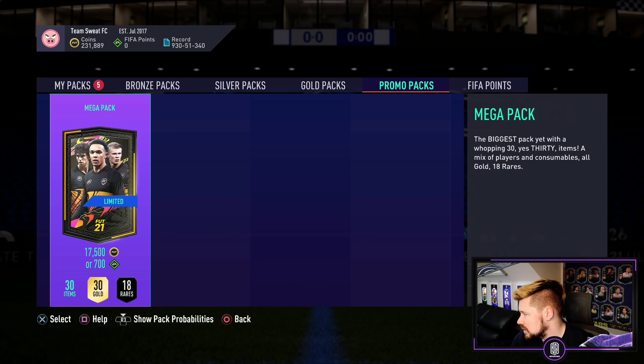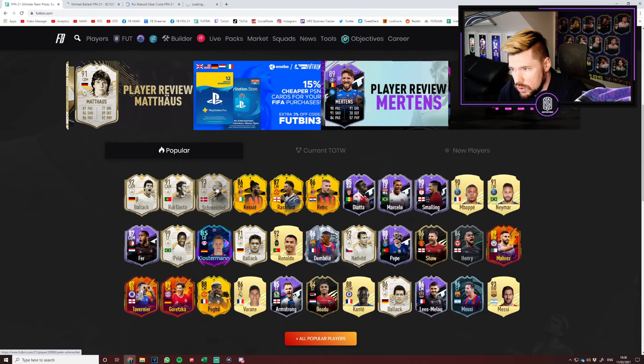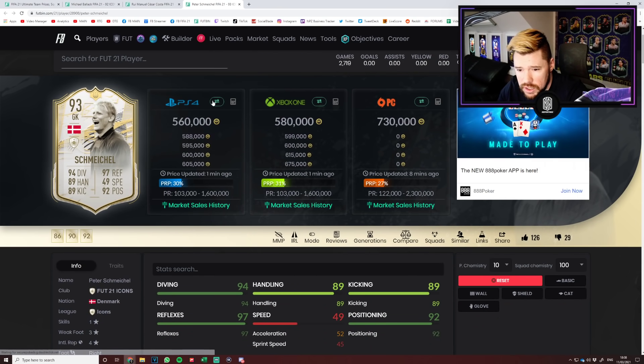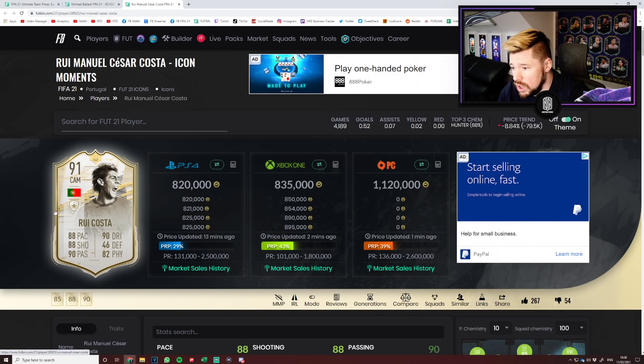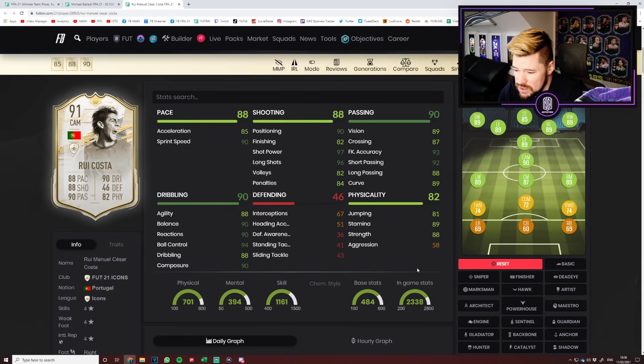Let's go and have a look at these new icons. I am a bit disappointed there's not more — I know that's typical me, never happy. We've got the three icons. Schmeichel is just pointless — he's 560k on the market and about 475 for the SBC. Then we've got Rui Costa at 820k on the market and 650 for the SBC, so that's not bad.